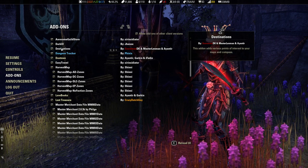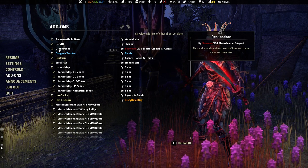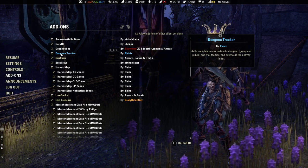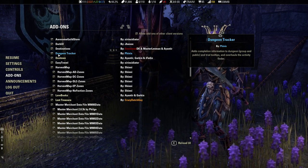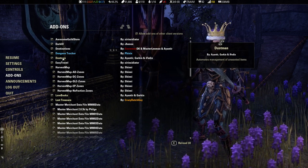Destinations adds various points of interest to your maps and compass — things like 'there's a dungeon over there', giving you a lot of information. Dungeon Tracker adds completion information in the dungeon group and public trial tooltips, and overhauls the activity finder. Basically, just a bunch of useful information.